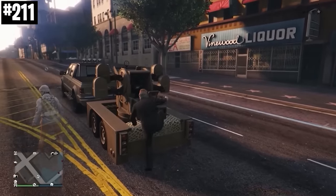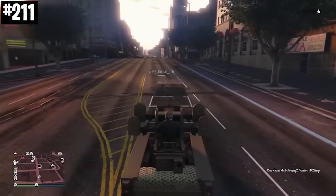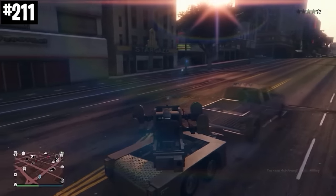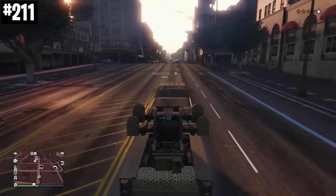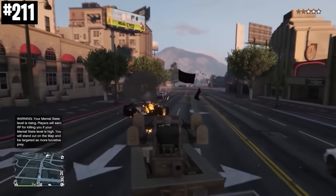When you're towing an AA trailer, you can actually go in passive mode as the driver and have someone else in the actual AA gun, meaning that someone behind you can still kill everyone, but no one can actually blow up the truck towing it because you're in passive mode.